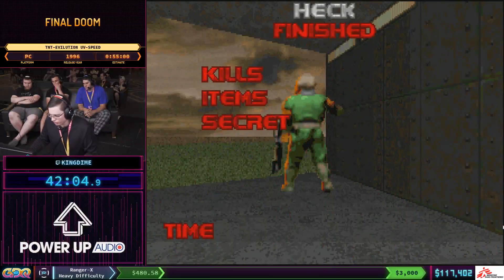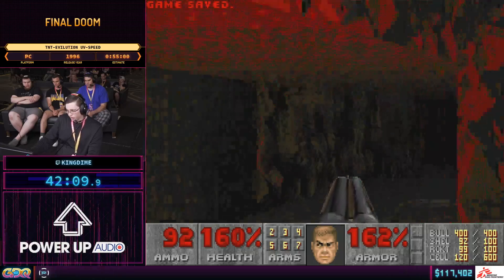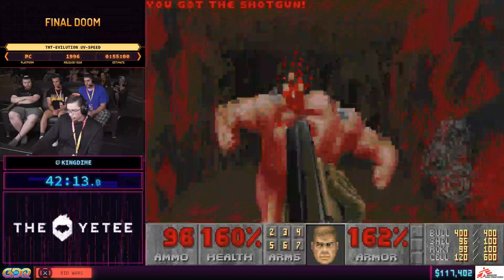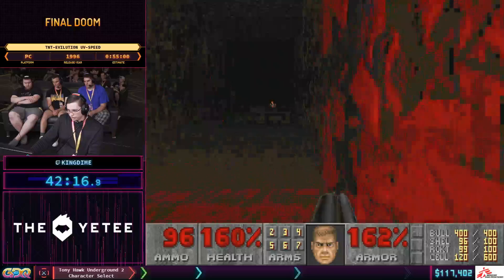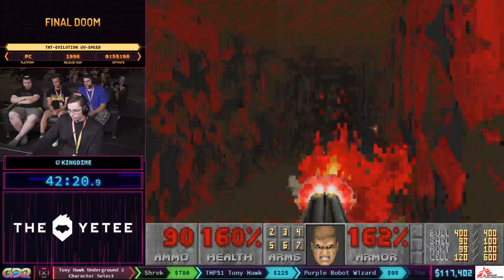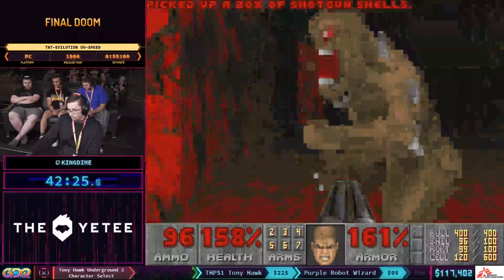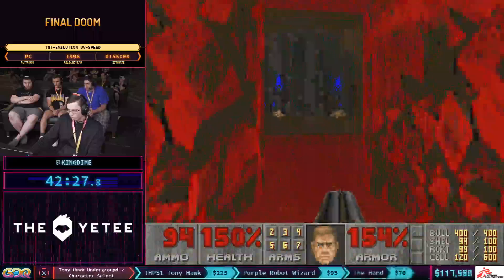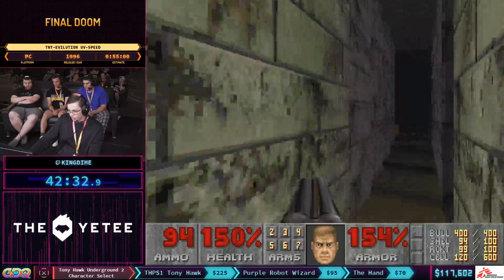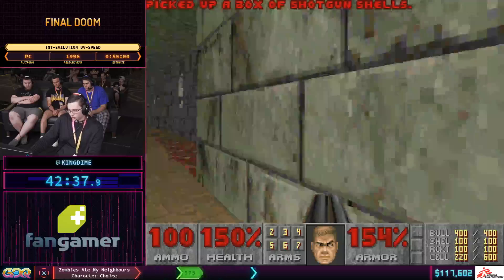The very first speedrun of TNT was done by SDX Vial way back in 1998, and he had an in-game time of 55 minutes and 24 seconds — so the time has come down quite a ways since then. The new world record was taken by Zero Master with a 37:30, taking away my 38:45. I'm kind of used to losing records to Zero Master by now.